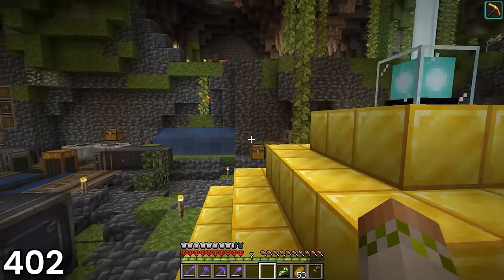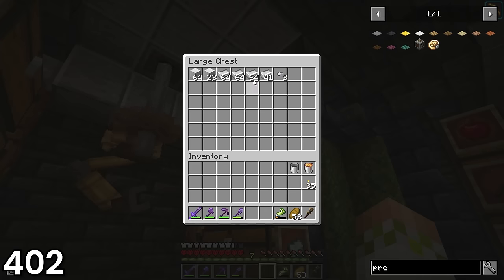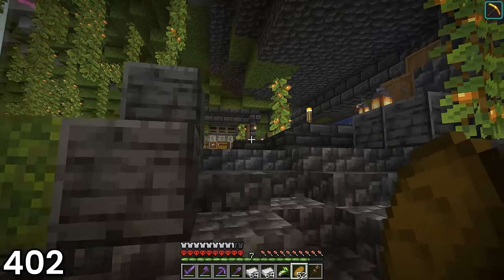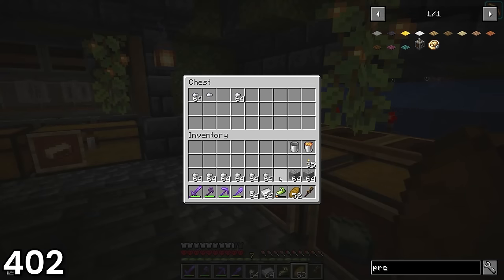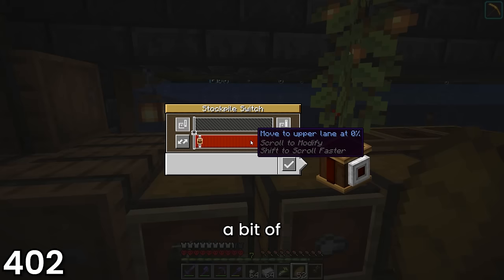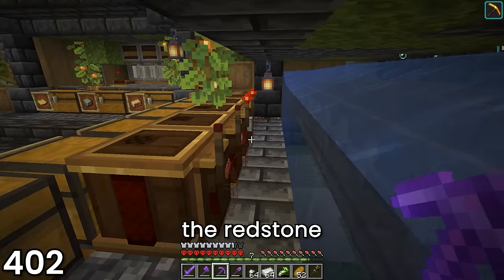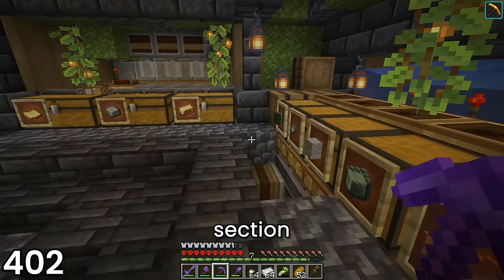I spent a bit of time mourning the loss of one of my favorite builds in this entire world before moving on, as this one was going to take a little bit longer to fix. Day 402 was also spent checking the remaining contraptions for potential issues. I grabbed some iron and andesite before heading up to the mechanical mixer setup just to do some trial runs, and right out the gate there seemed to be an issue since items were not even leaving the chest.